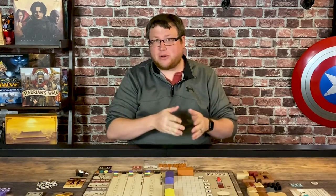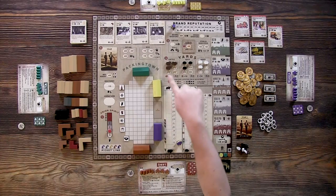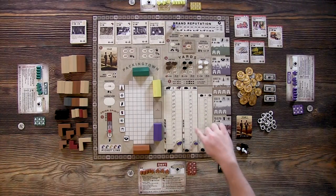The game makes it easy to know what you're supposed to do next. Your player aid tells you how to go through each of the three phases, and they're lettered A through E — those letters are printed on the board as well. So every time you get to a letter you can see exactly which part of the board it's going to affect. The first phase is kind of a refresh.